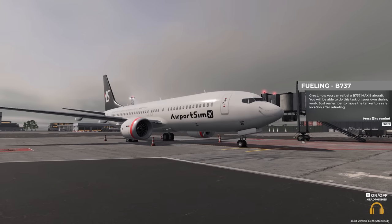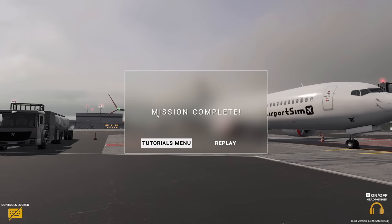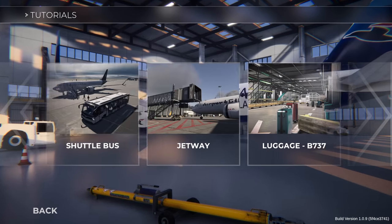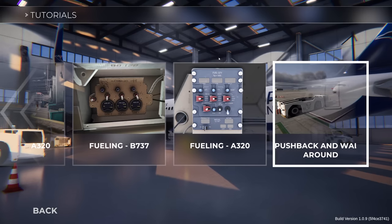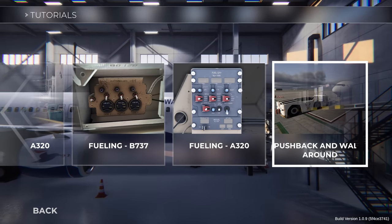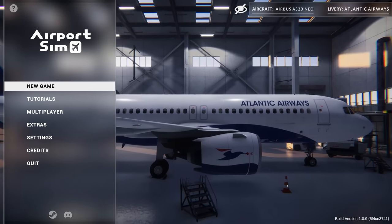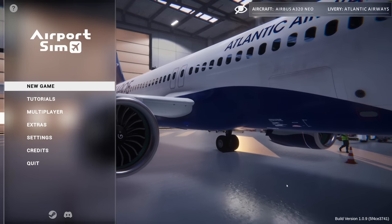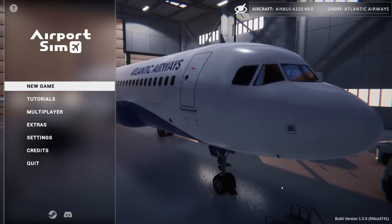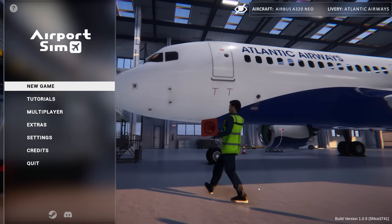Now you can refuel the 737 MAX 8 aircraft — you'll be able to do this task on your own during work. Just remember to move the tanker to a safe location after refueling. Well, we have learnt how to do that — it's been another busy day! Next time we're going to finish off the tutorials — can you believe it, 4 episodes of tutorials. We're going to do the fueling of the A320 and finally the pushback and walkaround. Thank you so much for watching Airport Sim today. If you enjoyed the video please click the like button and consider subscribing so you never miss out on any future episodes — hopefully I'll see you next time, cheerio!